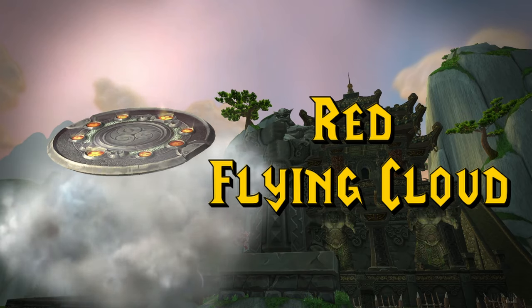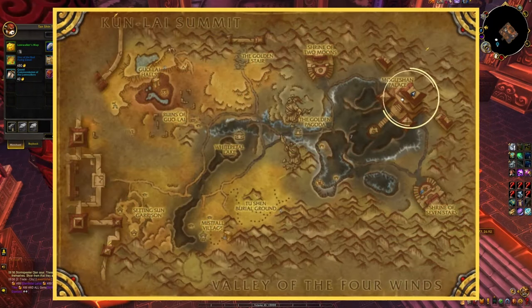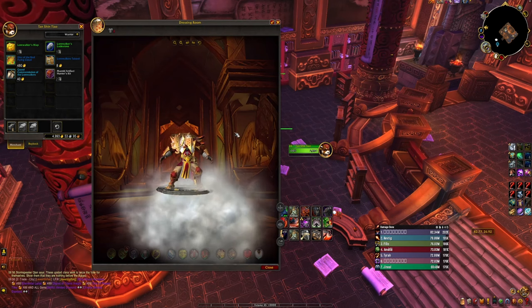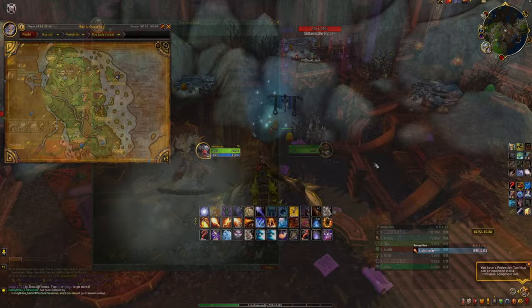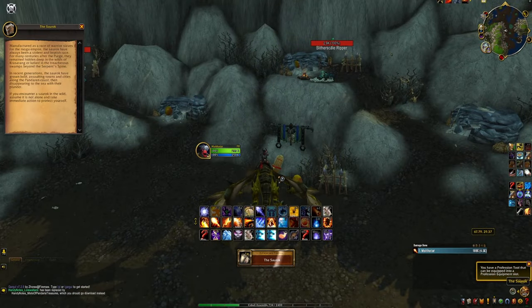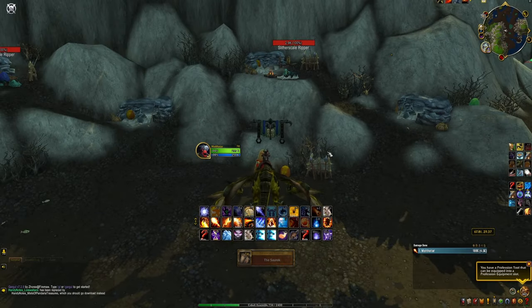The last mount on our list is the Red Flying Cloud. This mount is a reward for reaching Exalted with the Lorewalkers, and then visiting the Quartermaster at this location to purchase it for about 400 gold. The Lorewalkers' reputation works a little differently than other reputations — what you have to do is find scrolls in Pandaria and read them. The scrolls are scattered all over every zone.